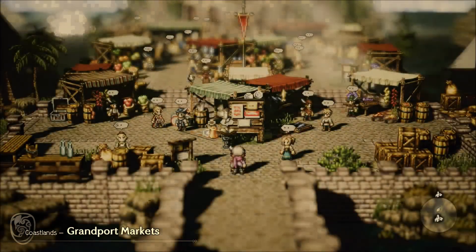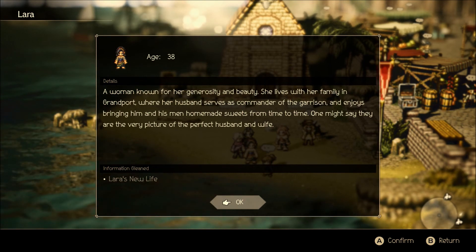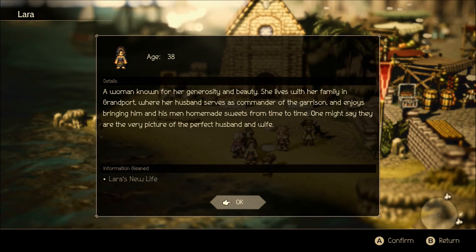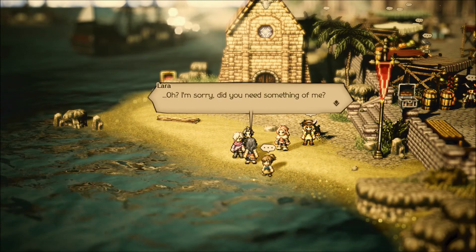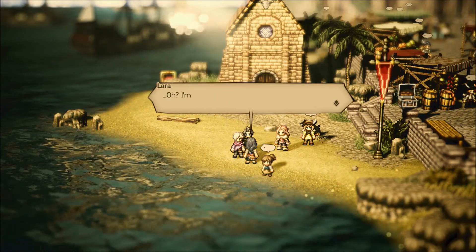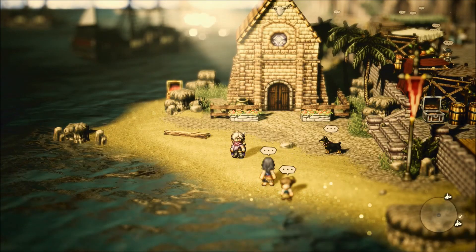Should be in this next area. Yep, this is Lara. She lives with her family in Grandport where her husband serves as commander of the garrison. Oh, so she moved on? She still finds herself wondering where he is now. I'm confused — you can't bring her to him? That seems weird. It seems very strange that you can't bring her to the guy.